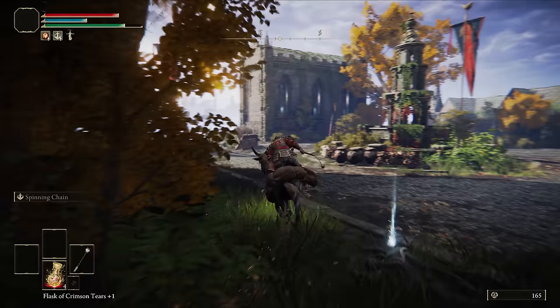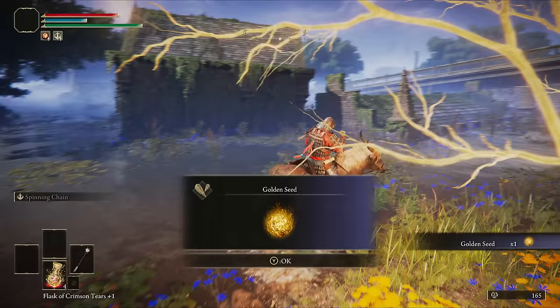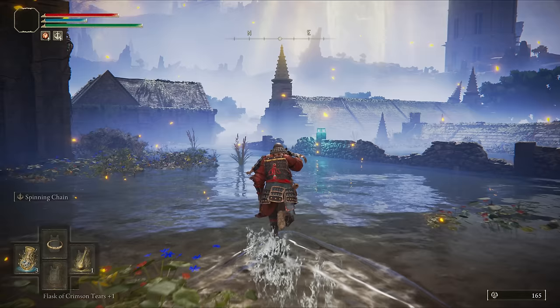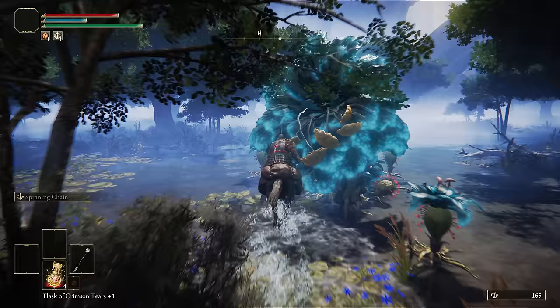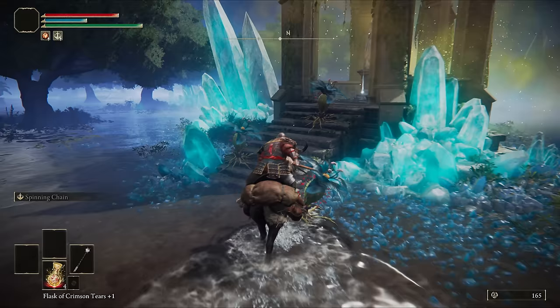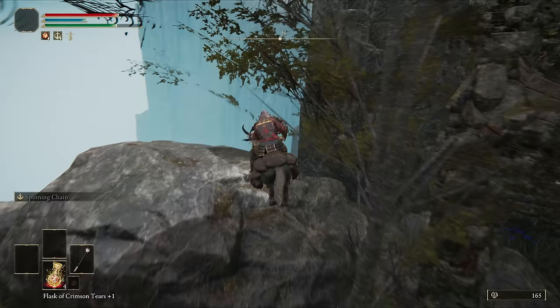Follow this route to drop down by the crab for more smithing stones, then around the corner for the golden seed. Across the roof of this building and southeast to the Gate Town Grace. From the grace, head for this rock sticking up in the distance to reach some Smithing 3s, then northwest to the poison gazebo for more. Finally, head towards the academy to find this one with a teleporter to the Kingsrealm Ruins. Through the ruins, light the grace next to EG for later.